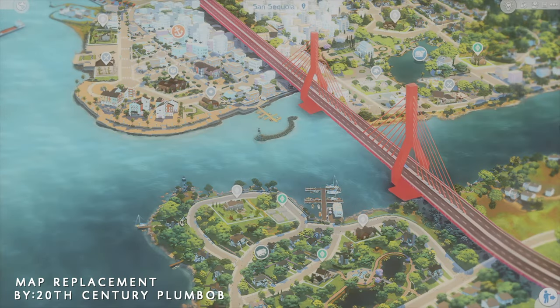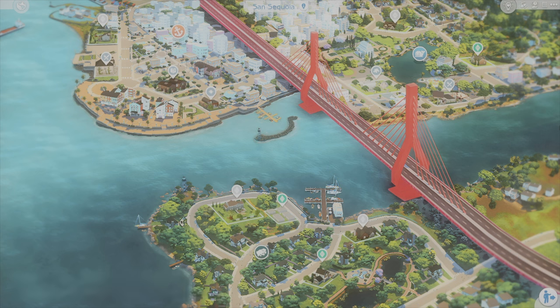Next, we have this map replacement. This is the replacement map for Sansakoya. These map replacements are just really beautiful — they add a lot of environmental details to really spruce up the map menu and to better represent what the world looks like in game. This is the latest map override for Sansakoya, but there are other map overrides for other worlds in the game that you can download as well.